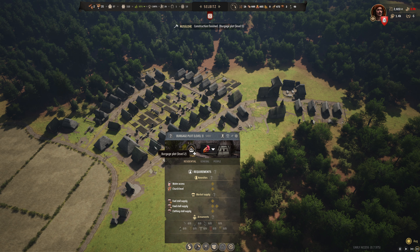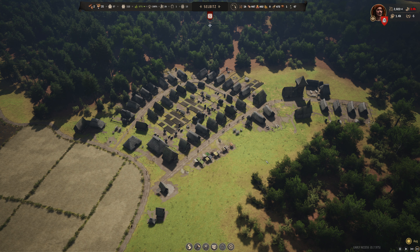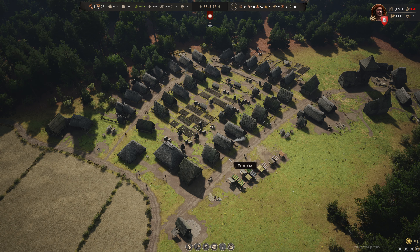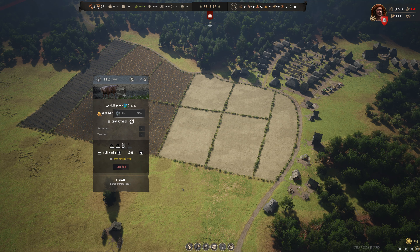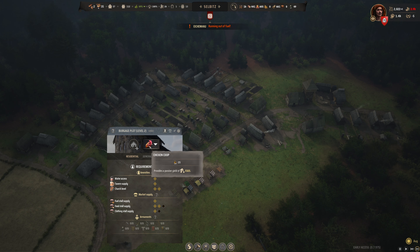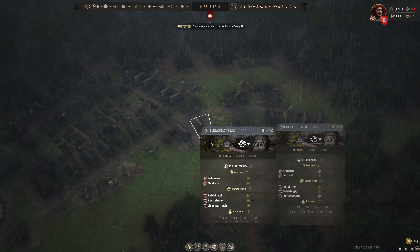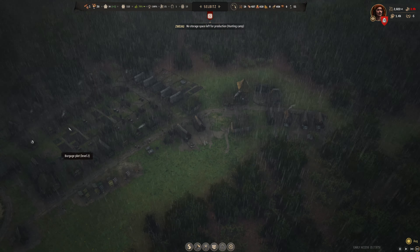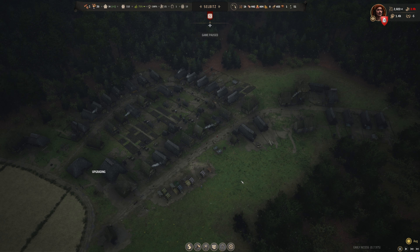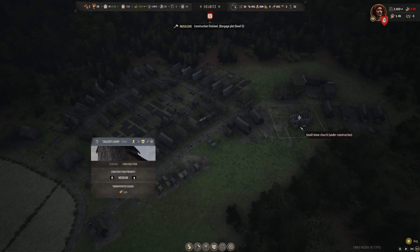The only thing we're missing at this point is clothing stall supply. The tailor shop is working away. A lot of these level two burgages don't have clothing stall supply — we may want to get a second tailor shop here, that's not a bad idea. I'd also like to get some additional chicken coops out over here to cover the loss of the two chicken coops; we'll need some additional wealth for that, so that'll have to wait till September. We could add a plowing station to this farmhouse — probably not a bad idea.